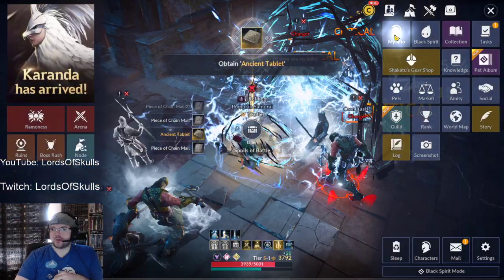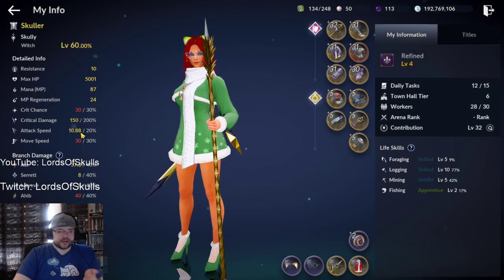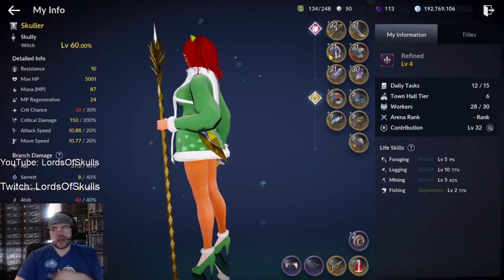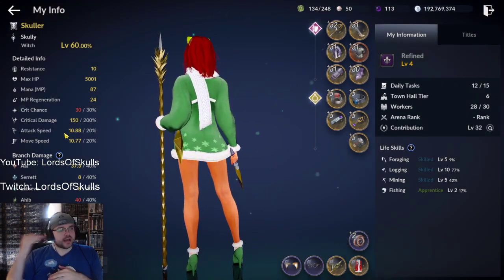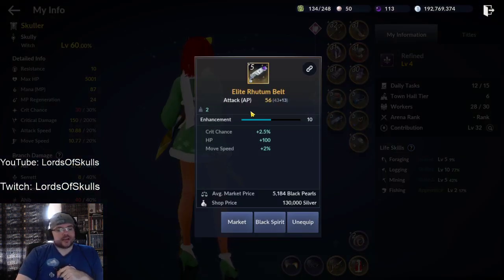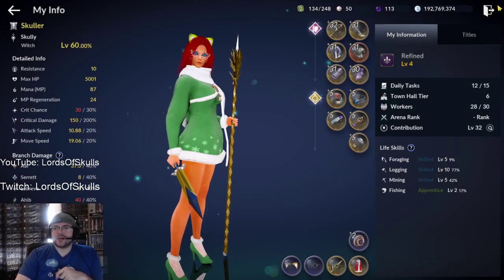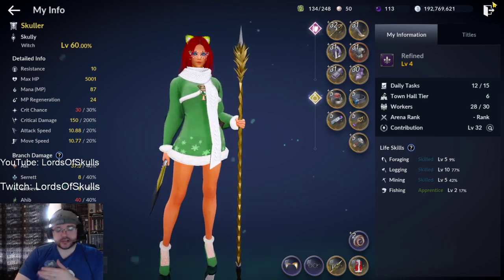Before getting into the skills, a little about my character. Ideally for this build you want maxed-out attack speed. Currently I don't have it maxed because I'm balancing my crystals and gems, and I've been farming attack speed books. Eventually I'll likely replace my Elite Rhythm Belt and swap one or two gems — hopefully yellow or orange attack speed ones — to get that maximum attack speed, because it affects your cast time.